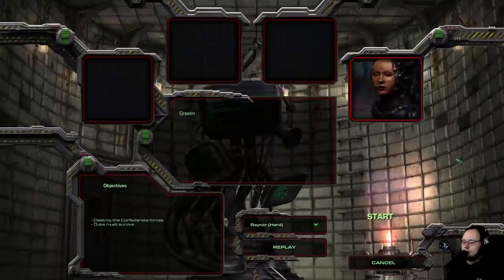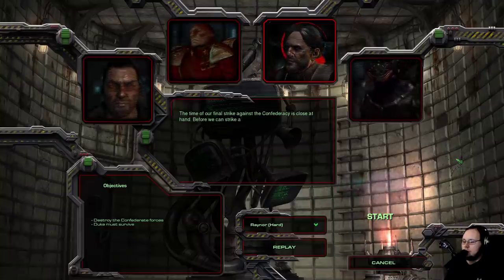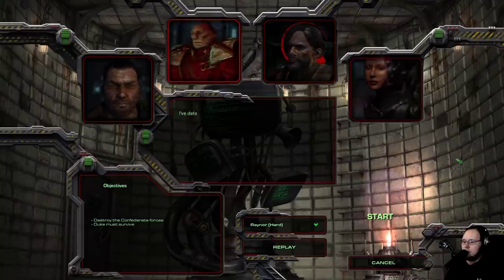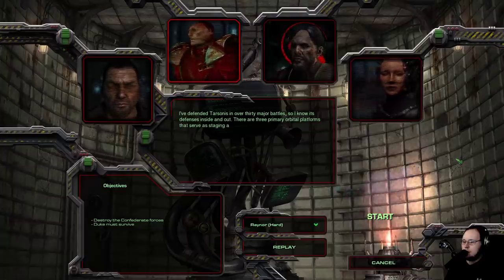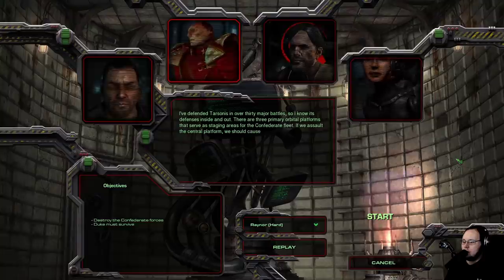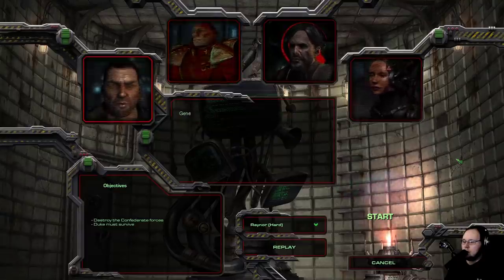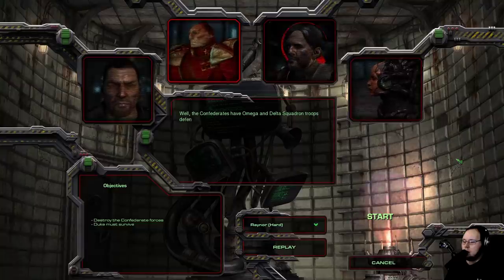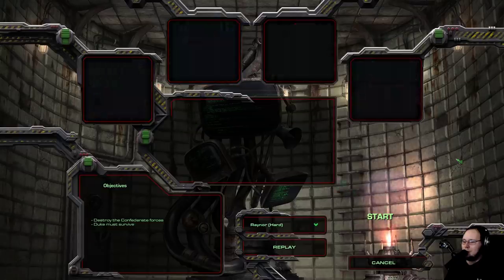The mission briefing begins. The time of our final strike against the Confederacy is close at hand. Before we can strike Tar-Sonus itself, we must break through the Confederacy's most potent defenses. General Duke will brief you. Duke explains he's defended Tar-Sonus in over 30 major battles. There are three primary orbital platforms serving as staging areas for the Confederate fleet — assaulting the central platform should allow a small force to break through the planetary defenses. Alright, short, sweet, and to the point.